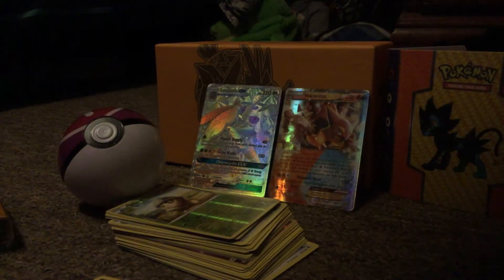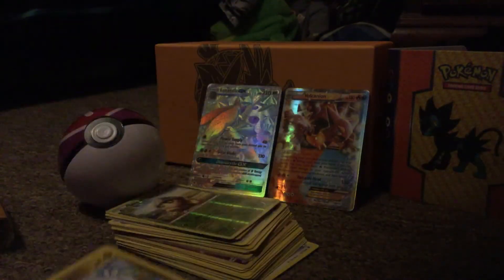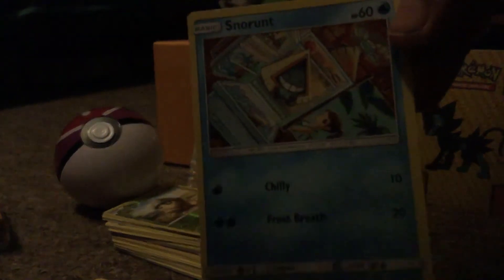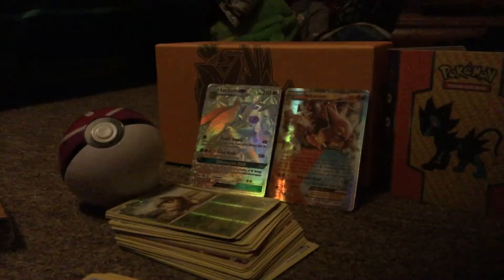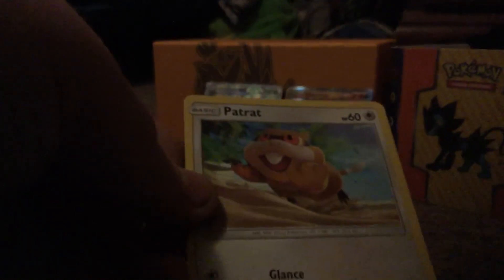We have Energy Loto. And we have Slugma. And we have Snorunt. We have Patrat. We have Litwick. And we have Patrat — Petrat.